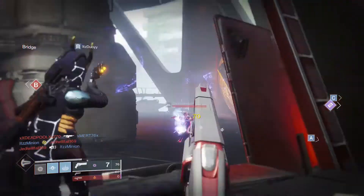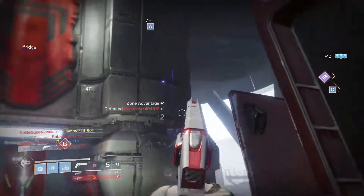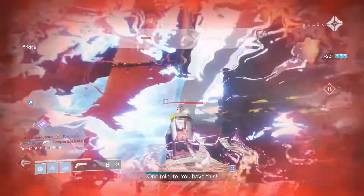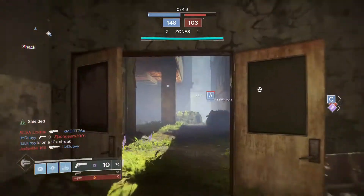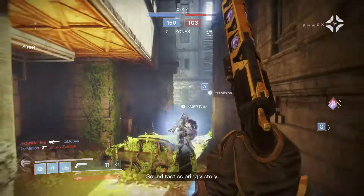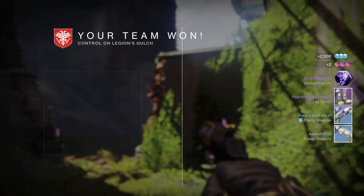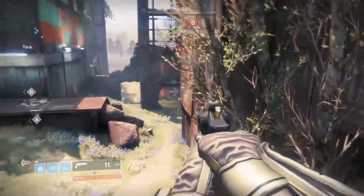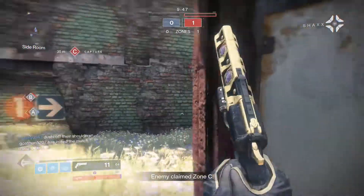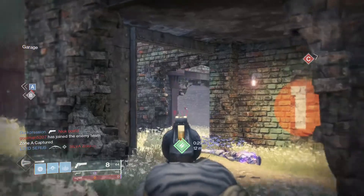They do the same amount of damage, and even with the Targeting Adjuster, the Ostringer still has worse aim assistance than the Kindled Orchid. Target Adjuster adds 5 to aim assistance. The Ostringer has an aim assistance of around 70, and adding 5 makes 75. However, my Kindled Orchid has an aim assistance of 76, so it's still better — especially for console players. It's not much better, only about one point, so there's almost no difference, but it's still ridiculously good.